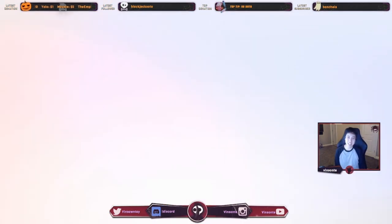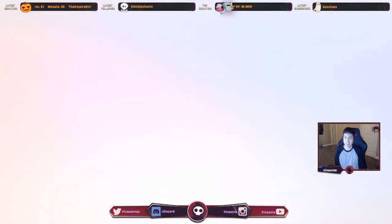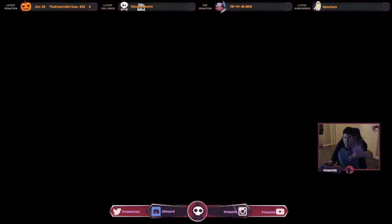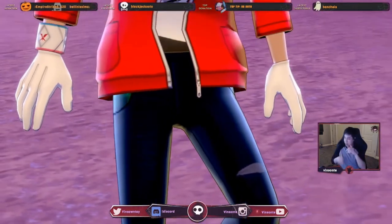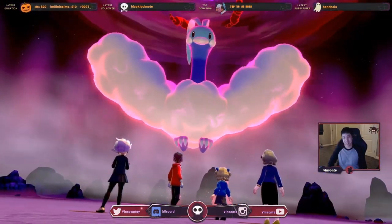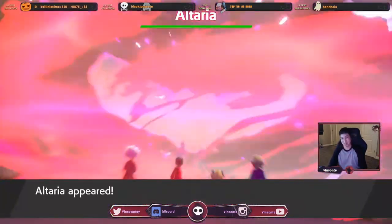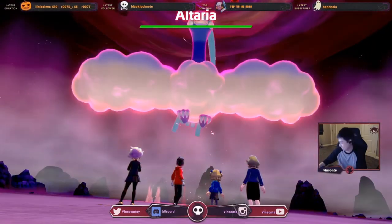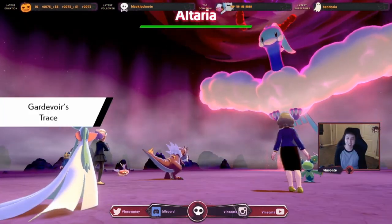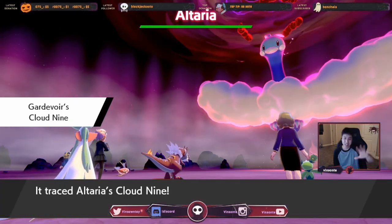I'm gonna switch to my Carnivore again and just show that it has the hidden ability — guaranteed Purple Beam in the DLC. We don't need to see the whole battle. Cloud Nine — there you go.